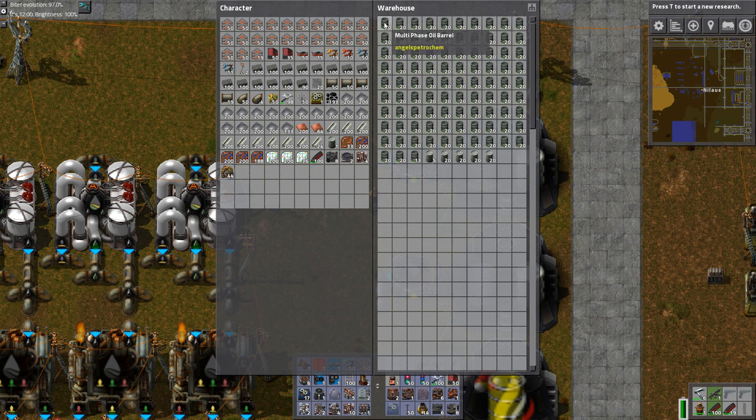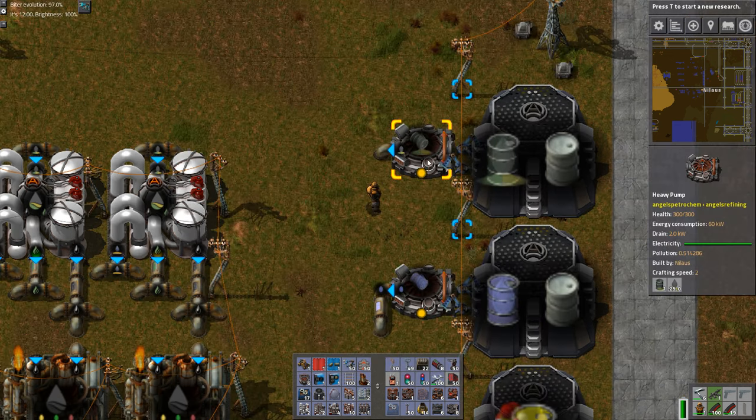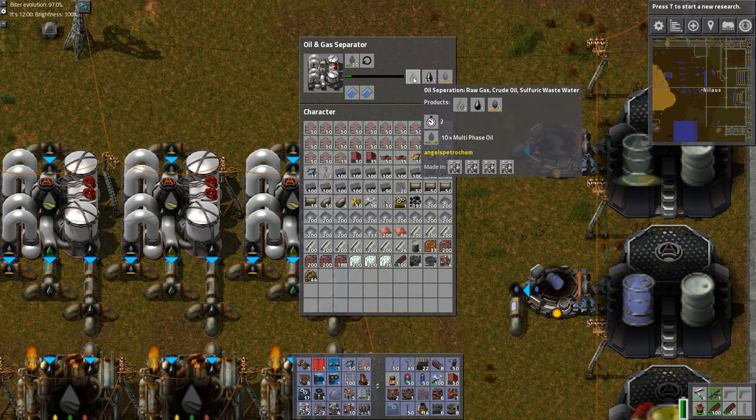I have put up this warehouse full of multi-phase oil. This is what you pump out of the ground because it's not pure oil that comes out of the ground — it is something in multiple phases. In order to split these phases we take it into an oil and gas separator — quite a clever name. What this does is split it into three components: the majority is crude oil, but we also have raw gas and some sulfuric wastewater.